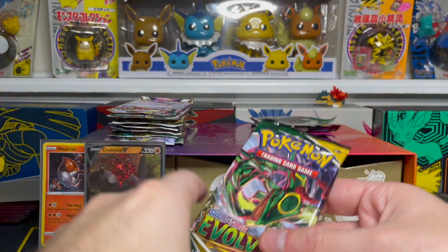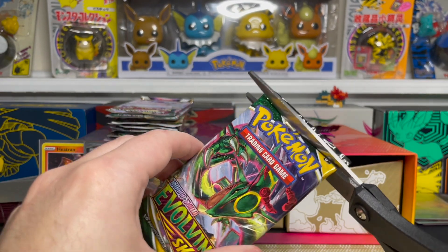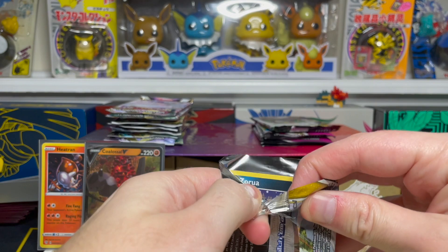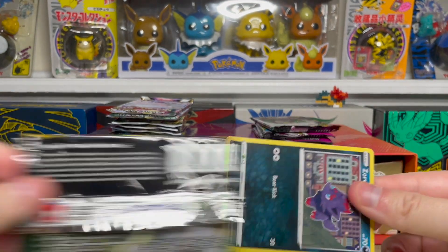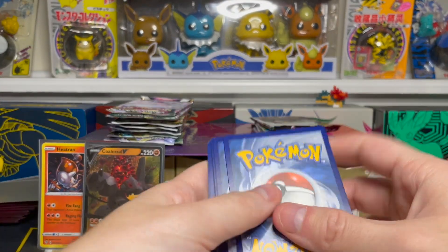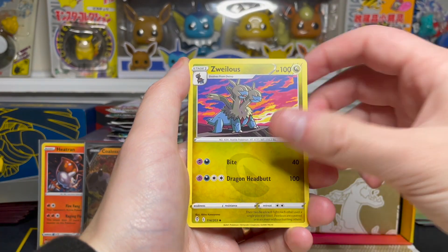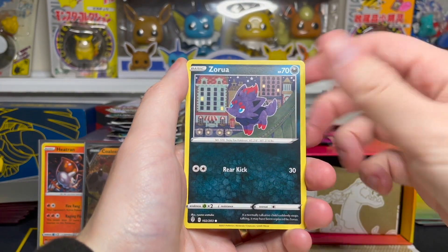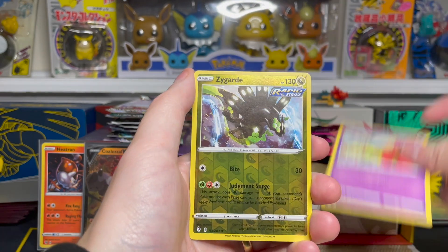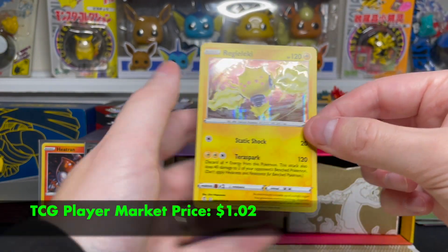Our next Evolving Skies pack has Rayquaza on the front. Rayquaza kind of gets forgotten because the big cards you want to hit are the Eevee evolutions, but there is an Alt-Art Rayquaza V and VMAX in this set and those are worth quite a bit of money — I would love to pull one today. Metal Energy on the front, Zubat, Zinnia's Resolve, Copycat, Zorua, Psyduck, Rufflet, Drowzee, Flabébé. Our reverse is a Zygarde rare reverse holo, and our rare is a Regileleki holo rare.